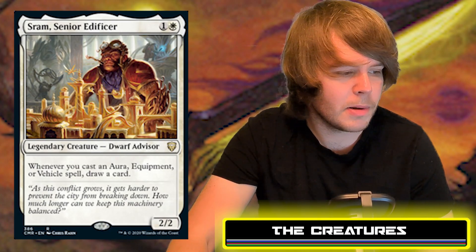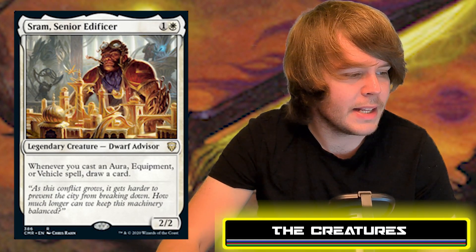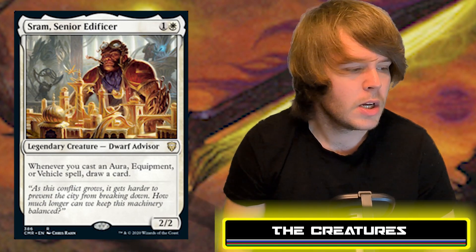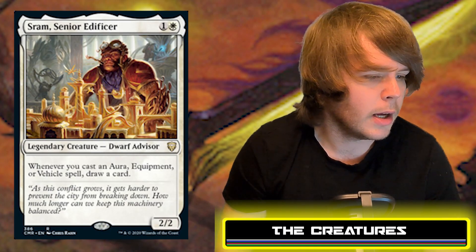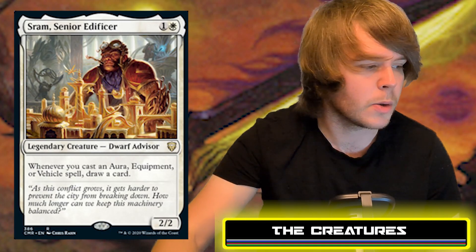Next is Shram, Senior Edificer — a Dwarf Advisor costing one white and one generic, a 2/2. Whenever you cast an aura, equipment, or vehicle, you draw a card. That's a huge card draw engine in Boros. Shram himself could be a fantastic Voltron mono-white commander with an engine built in, but he's especially great here since the entire strategy revolves around auras and equipment.